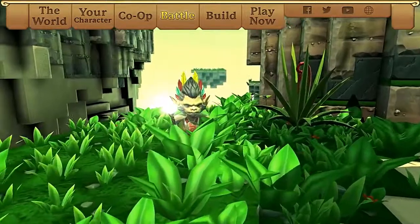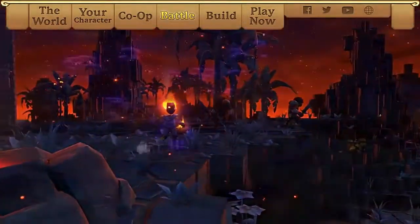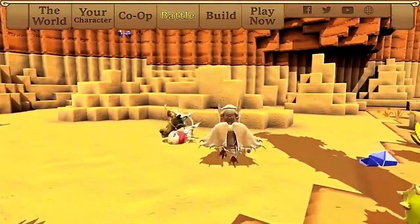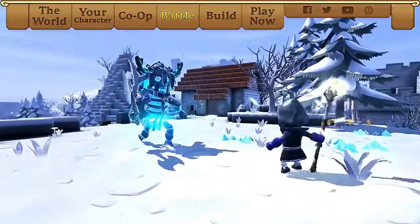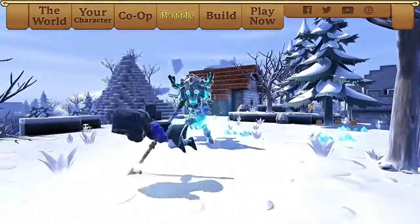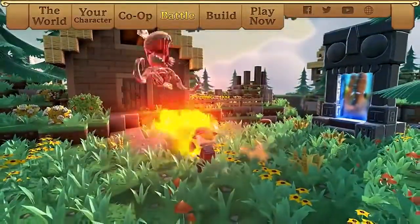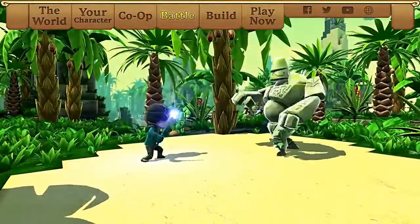Ready yourself, adventurer, for your journey will be full of deadly beasts. Keep an eye on your foes with the lock-on targeting system and dynamically evade their devastating attacks. Create strategies for each of your enemies — dealing fire damage to grassland foes may give you an attack bonus, while rock monsters may resist your lightning attacks.